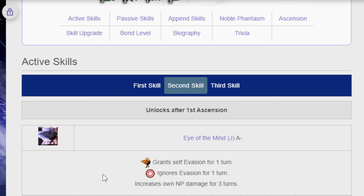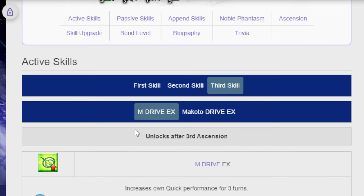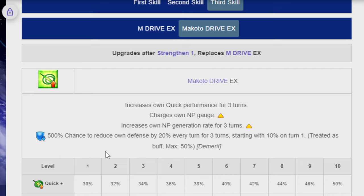Her second skill, Eye of the Mind J A-, grants self evasion and ignores evasion for one turn, then increases own NP damage for three turns. NP damage up is 20%, cooldown of 6. Her third skill, Makoto Drive EX, increases own Quick performance for three turns, charges own NP gauge, increases own NP generation rate for three turns, and then has a 500% chance to reduce own defense by 20% every turn for three turns — starting at 10% on turn one, treated as a buff, max 50%, so there's no getting rid of this.